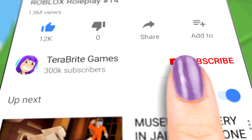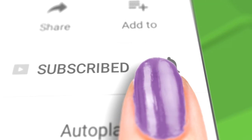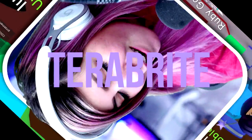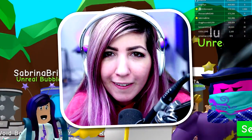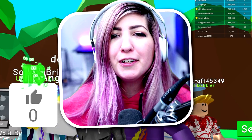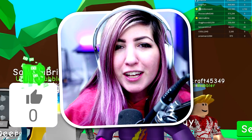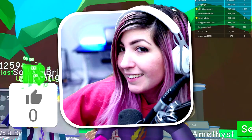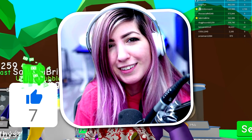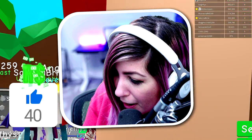Subscribe and hit that bell button to join the Bright Army and be part of the Bright and Early Squad. Welcome back, Brights. I'm Sabrina Bright and today on Terabyte Games, we're going to try to unlock all the pets in the Index in Bubblegum Simulator. Let's do a Bright-like spike — on the count of three, let's hit the like goal of 3,650 bubbles. I think you Brights can do it, so go ahead and smash that like button right now.